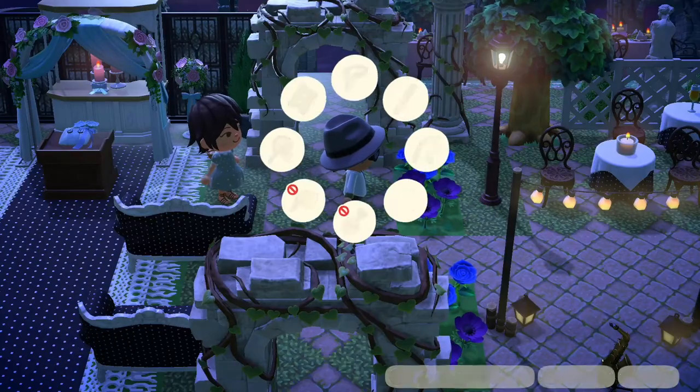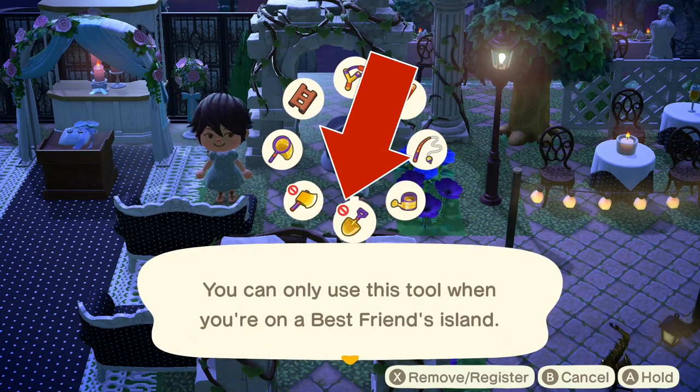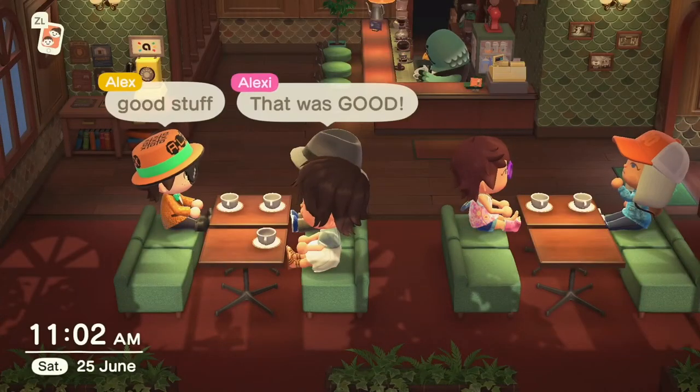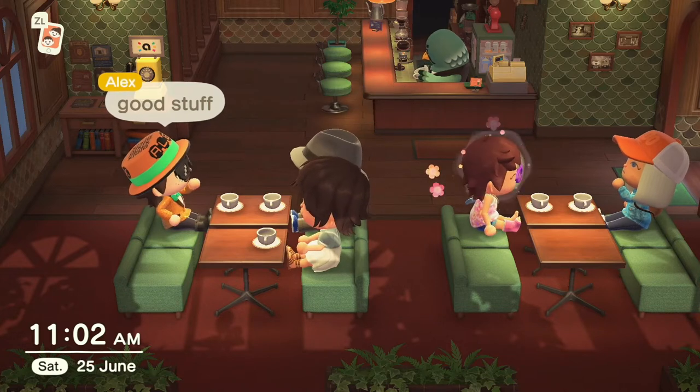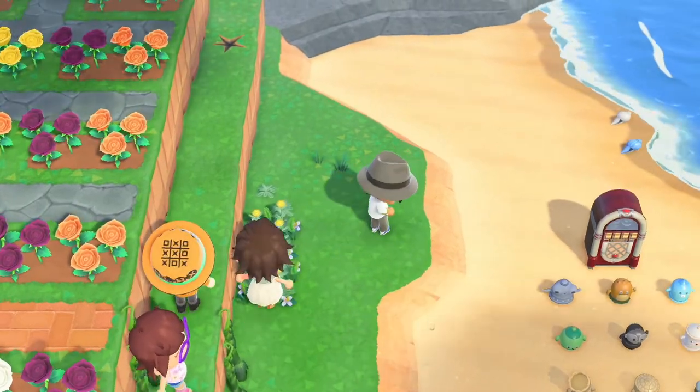One limitation of a regular friend is that they can't use destructive tools like axes or shovels. A best friend, on the other hand, can use those destructive tools on your island, so when you trust that person enough, by all means upgrade your relationship. This can quickly help you tidy up your island beyond just picking weeds.